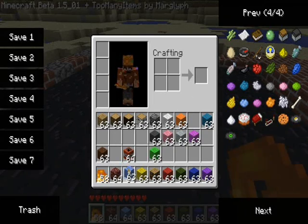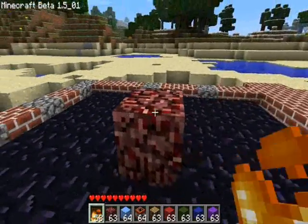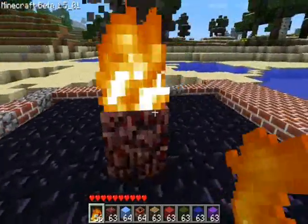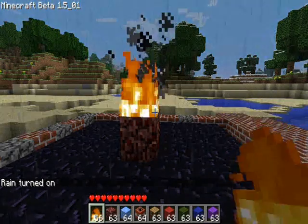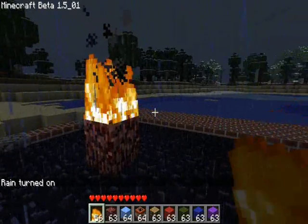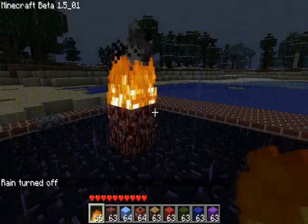Then we have three special blocks. First is netherrack, found in the Nether. It has the special property that it burns forever — it never stops burning. I actually didn't know what would happen if it rains, so I tested that. Well, netherrack burns in rain. That's kind of cool.